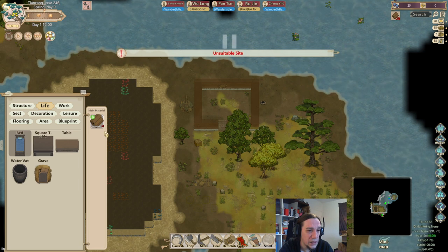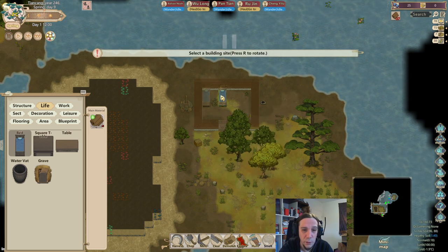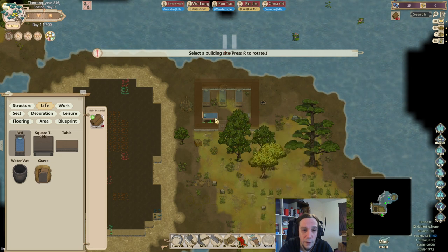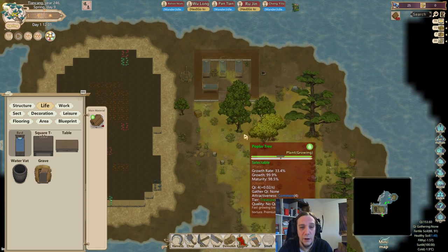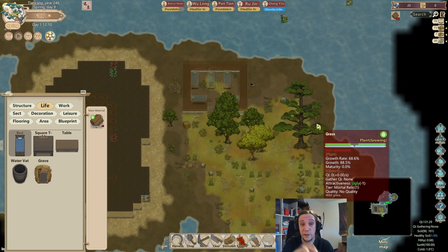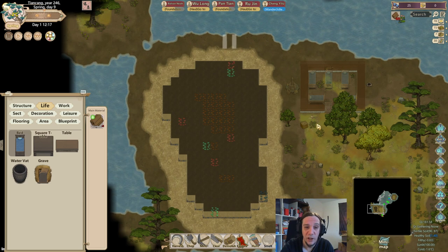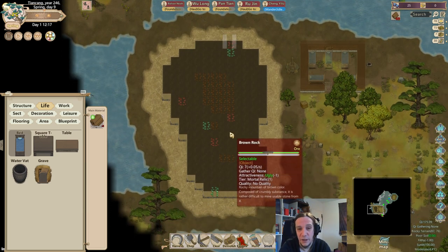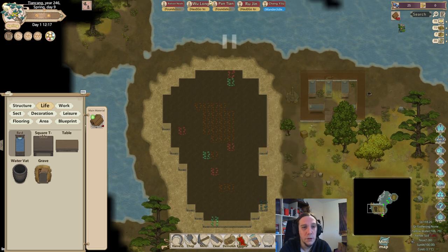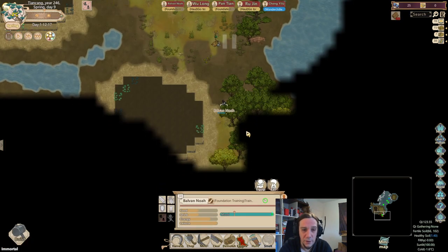We just need a bunch of beds here - one, two, three, four, five. Yeah, that's just very narrow, but it's better than nothing. Later I'm going to use this little room for something else when we've chopped away that mountain here. I plan on using this area later, but not yet. Noah, you're supposed to move - we need to explore. I'm pretty sure he has the best perception stats of my bunch.